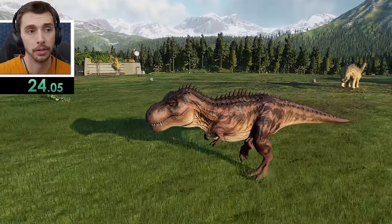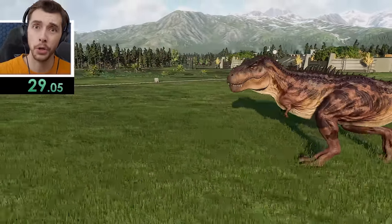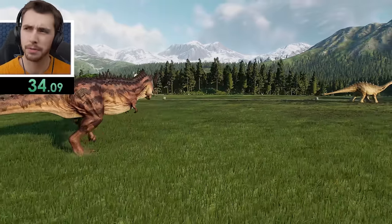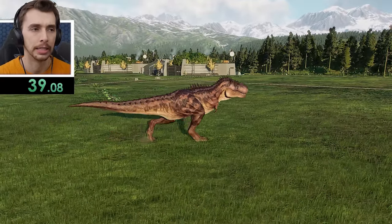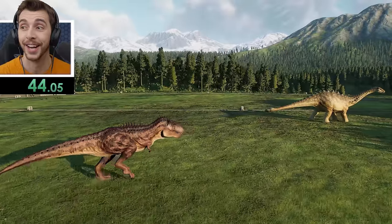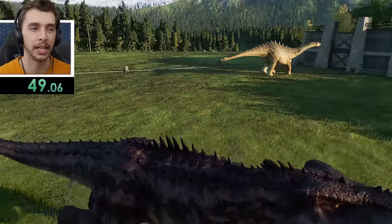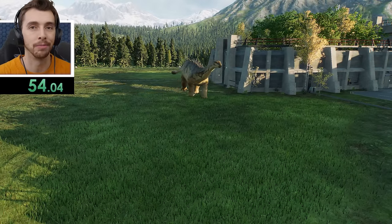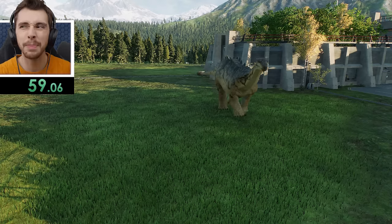Tarbo — basically just a beefed-up T-Rex, but mewing. From Camp Cretaceous — I think it was from the interactive episode where you could choose fates or something like that. I didn't watch it, but all I know is that it had a rollercoaster in it. We did watch parties for every Camp Cretaceous season, but I didn't do one for the choice episode because you can't click the choice in a watch-along.